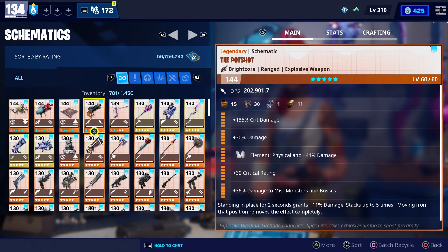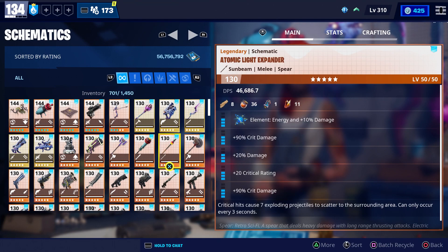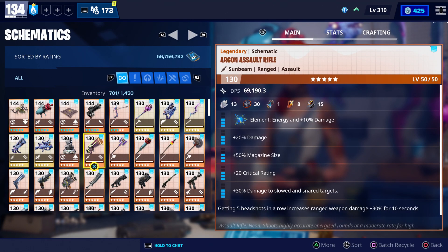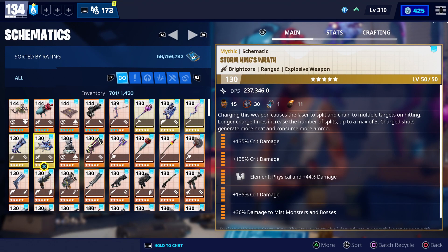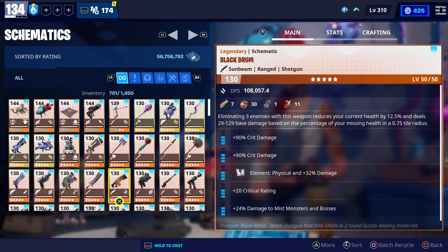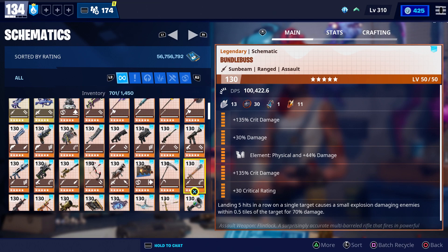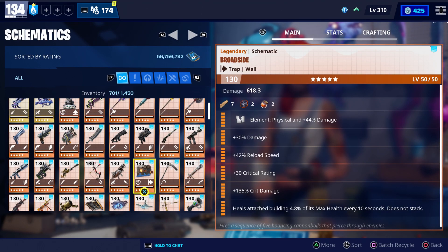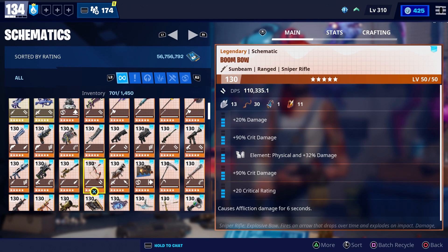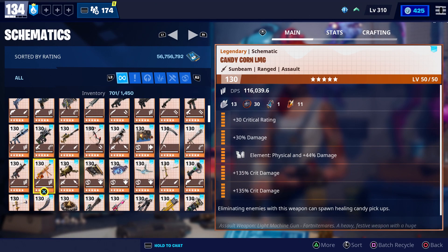Next up, we're going to take a look at all of my schematics. Right now I only have four maxed out to power level 144. I do plan on finishing maxing out the xenon bow, and I also want to max out the mythic storm king's wrath, but I'm going to need some more weapon superchargers before I can do that. If you got some weapon superchargers, I would recommend using them on either the atomizer, the pod shot xenon bow, or mythic storm king's wrath, mainly because those are some of the best weapons in save the world, and they're really useful in just about every situation.